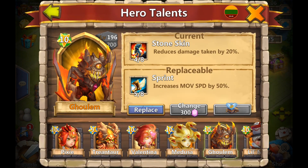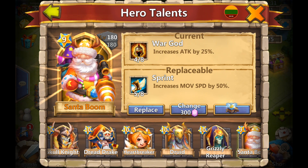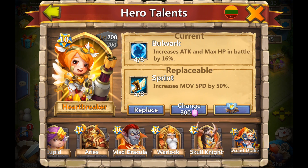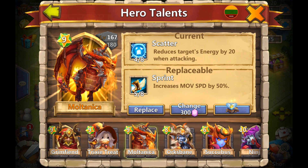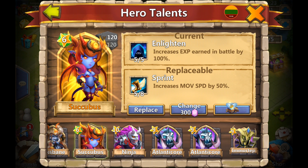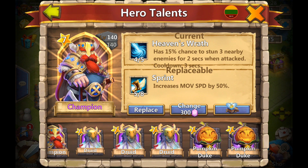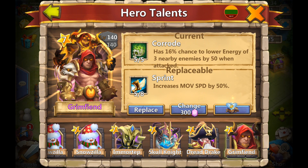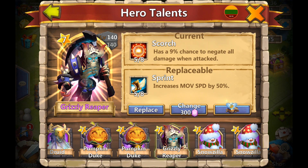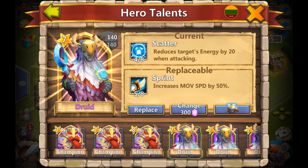What are we gonna get? A Sprint. Really? All that hype just for Sprint - that is not the best. Does he have a duplicate Aries or something like that? I'm not gonna open any heroes for that. If he doesn't have one, we can put it on one of his level 4s - yeah, I'll just put it on this Druid, but that's a waste.